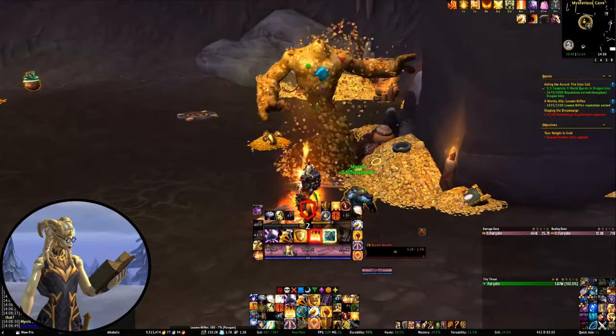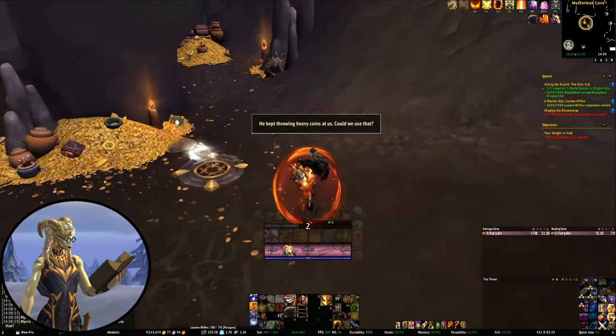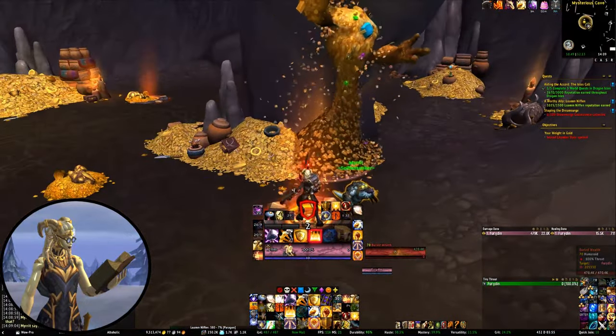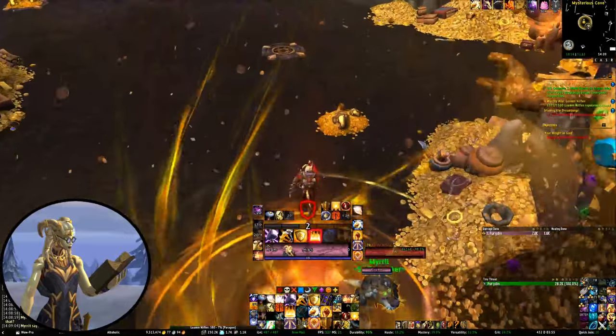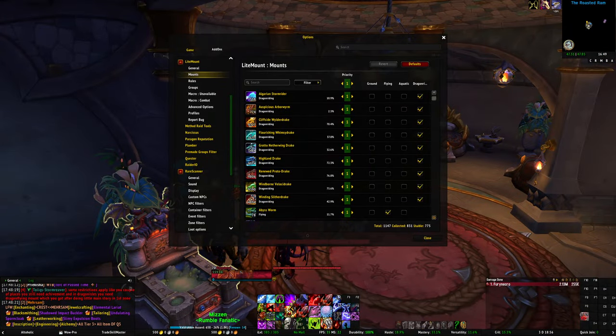Now moving on from tools you use to collect stuff, onto tools that can help you manage your collections. What's the point of having 800 mounts if you only ever use three of them? World of Warcraft does have a built-in random mount feature, but I've always found it to be a bit sub-optimal — for example, summoning a winged dragon in a no-fly area just because it has legs really doesn't float my boat. Light Mount is an add-on with a much smarter random summoning rule set, and it also adds groups and filters to allow you to customise your summoning. If you want your mount to be themed around the zone you're in, you can totally set that up.